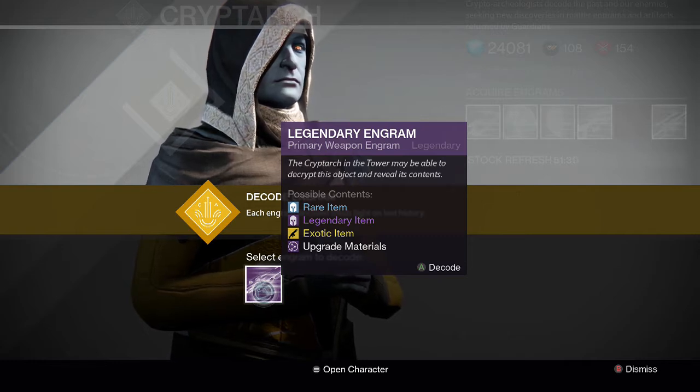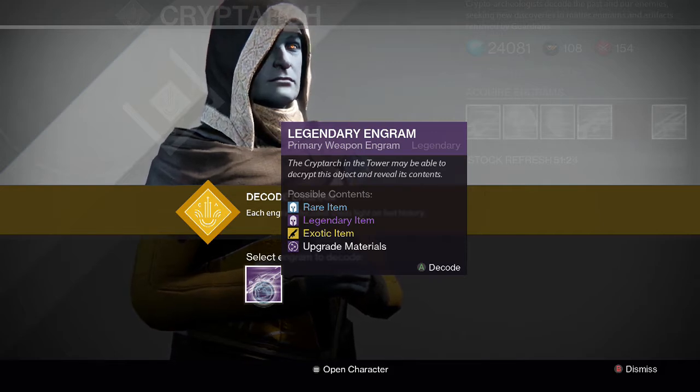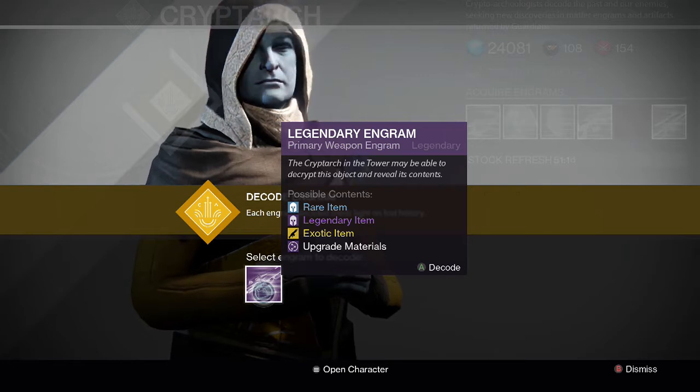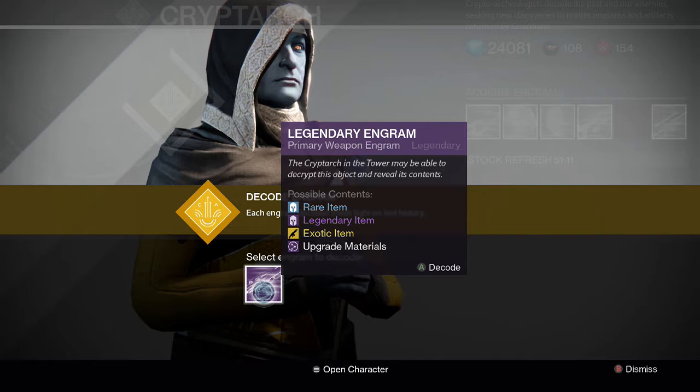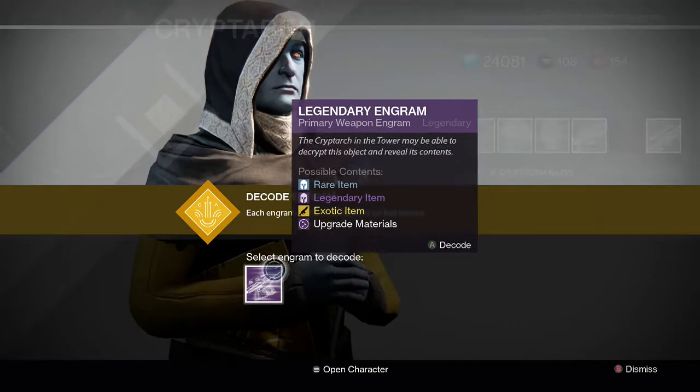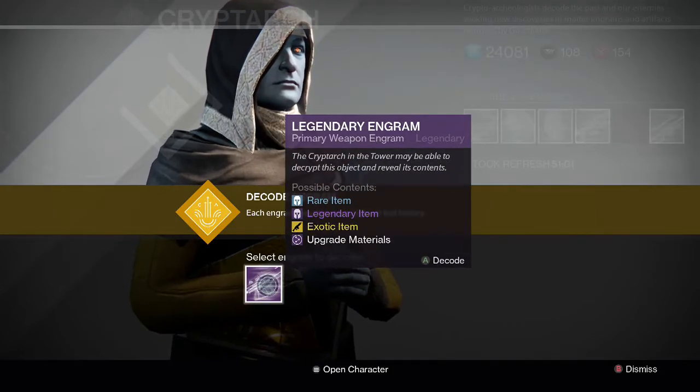I like using the regular legendary gauntlets sometimes because they help you reload certain weapon types quicker. In regular crucible it doesn't really matter what level you are, so you can use any type of gear — even blue or rare gear. If it helps you reload certain weapons like hand cannons or pulse rifles quicker, I always like to save those. Gauntlets are pretty good even at lower light level for crucible.